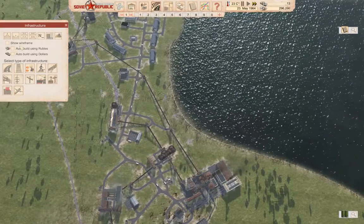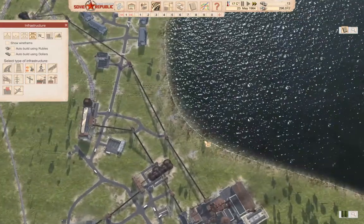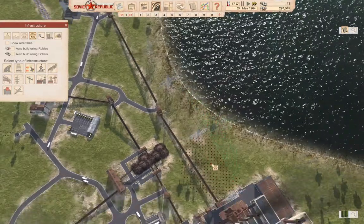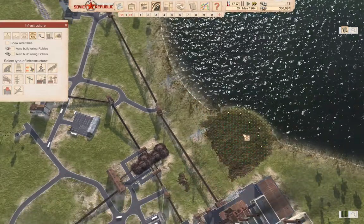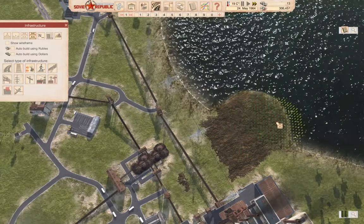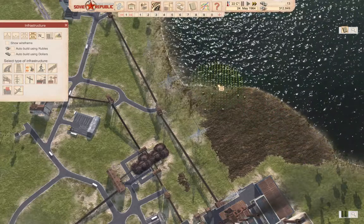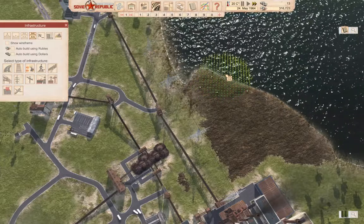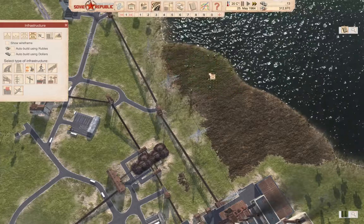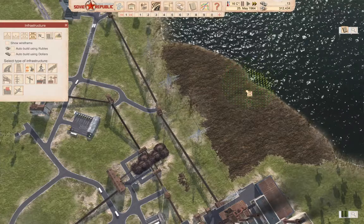We're going to turn off auto build and grab terrain leveling. We're going to zoom in a bit so we can see what we're doing, and we're going to pick this as the level. We'll fill in part of the lake. It does seem like a bit of a cheat, doesn't it? But it really isn't, because this is actually the sort of thing that's done in actual real life.